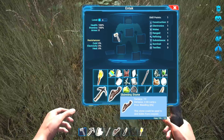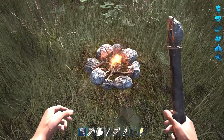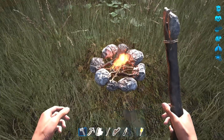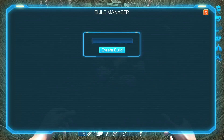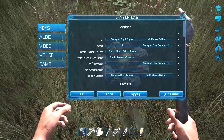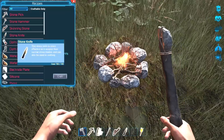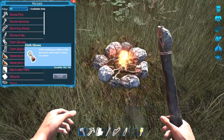We've got our inventory here. We need to do some skinning I think. Man, what were the buttons? I don't remember what all the buttons were. G is guild manager. H... okay, those are your options. L is crafting, there we go. I should change that.